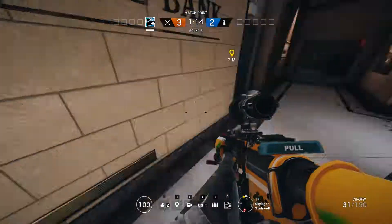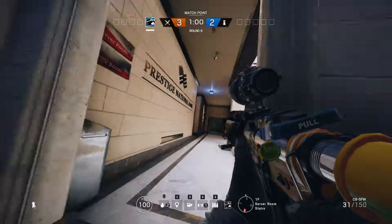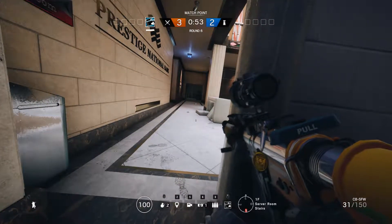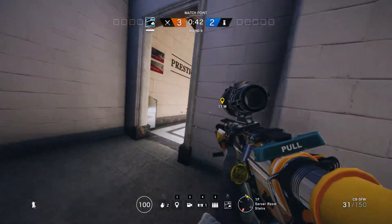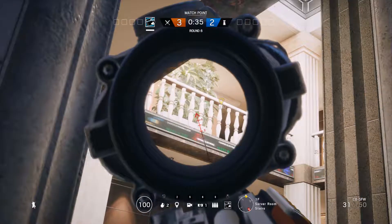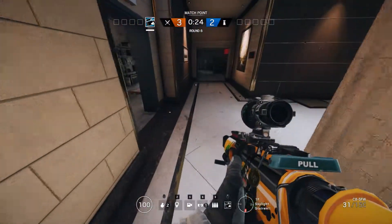If you don't want to be inside the objective, you can hide out here. Make sure that door down there is barricaded so you hear anyone coming through. Leave this door open — it gives the enemy a sense of security, like nobody's there. If you barricade it they'll know someone might be waiting. Keep the door open, wait till you hear them breach from the storage room, and then come out and take a peek. Be careful of that plant — enemies sometimes hide behind it.